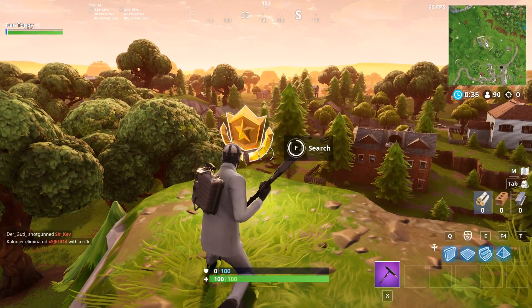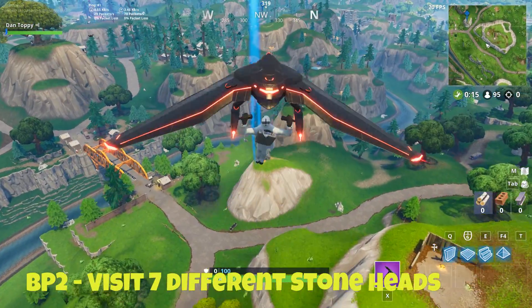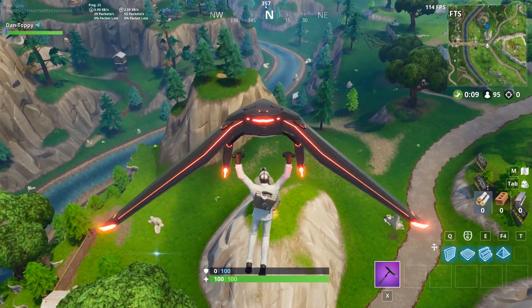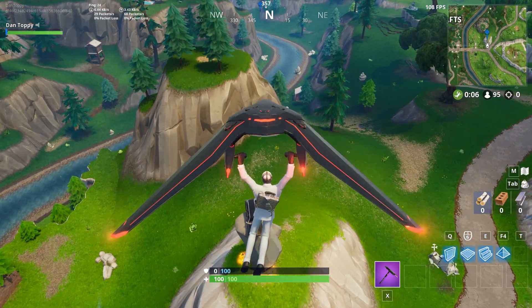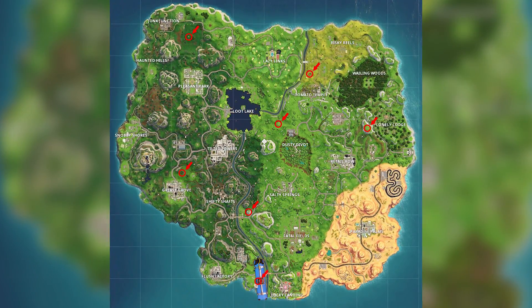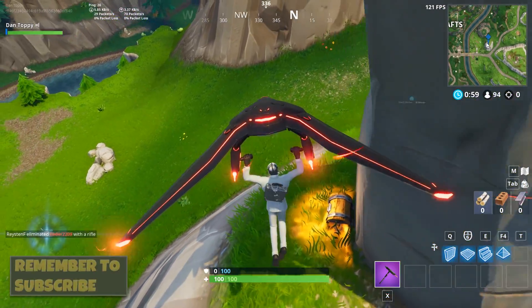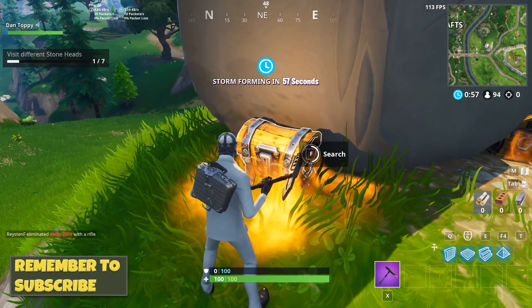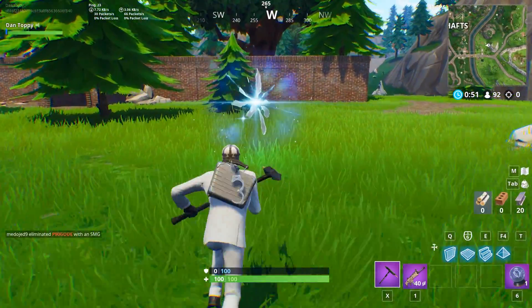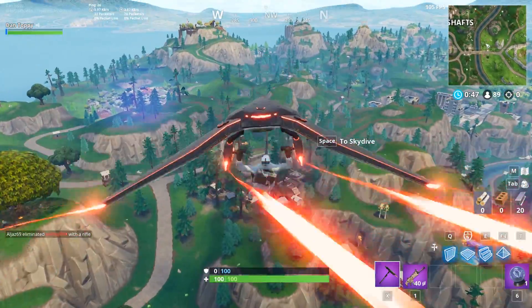The next highest challenge from this week is battle pass challenge number 2. This week it says visit seven different stone heads. To complete this challenge all you need to do is go to seven of the different stone heads around the map — this doesn't all need to be done in one game, you can take as many goes as you want. On screen now is the map showing seven of the stone head locations. You don't have to do anything once you're there, just be close to it — land on them, that's the best way to do it. When you do get to them, make sure you're using the rifts if they are spawned in next to them and heading over to another head so you can complete them all really quickly.